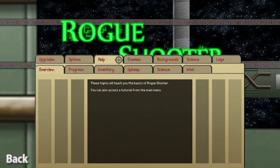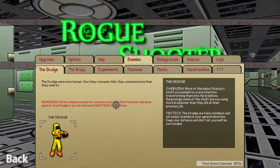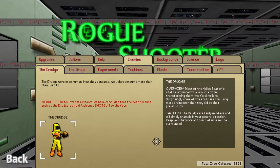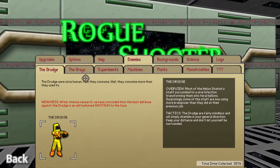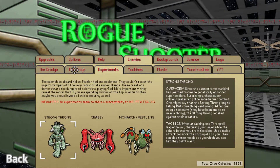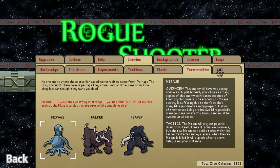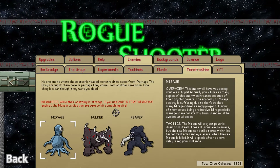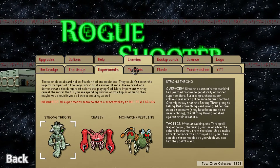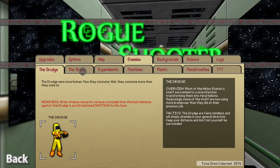Everything else you can look up in the Help menu, which gives you help on all the things. As you progress through the game you collect Intel — I have 3,576 Intel after about three hours of play. As you unlock more of this, it starts to reveal the portraits and weaknesses of all the different monsters. The last tab contains the bosses — I won't reveal that in case you want to be surprised. There's variety among the monsters, but they're all kind of mishmashed and there are no really themed levels.